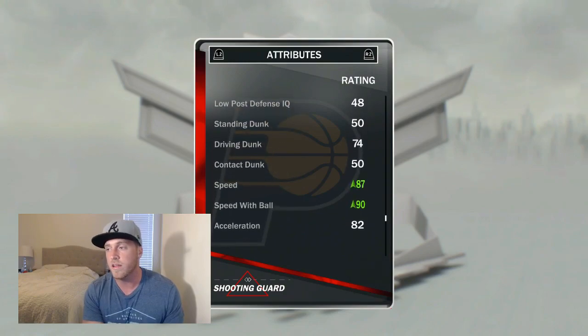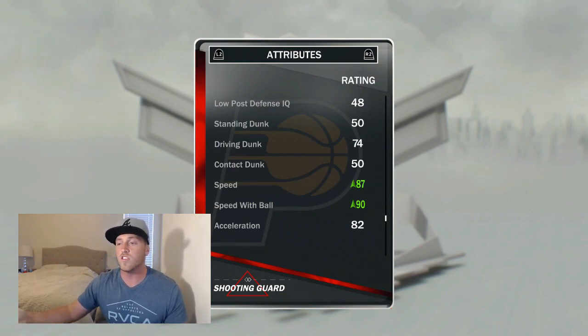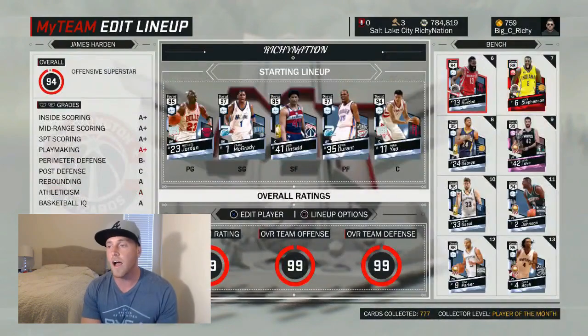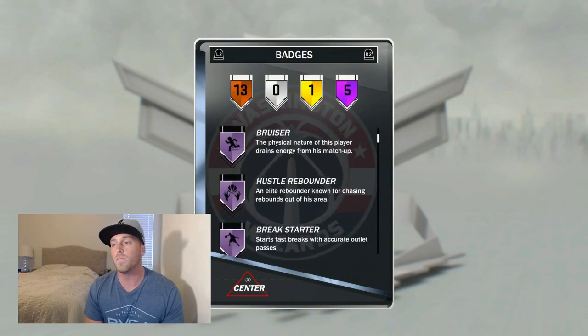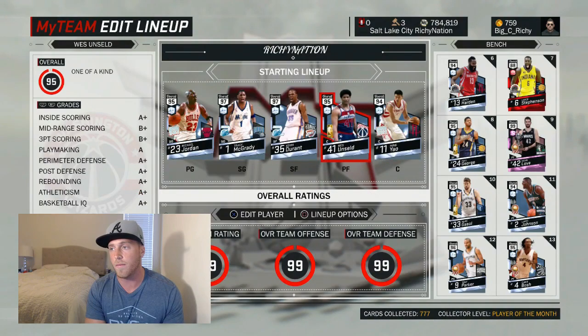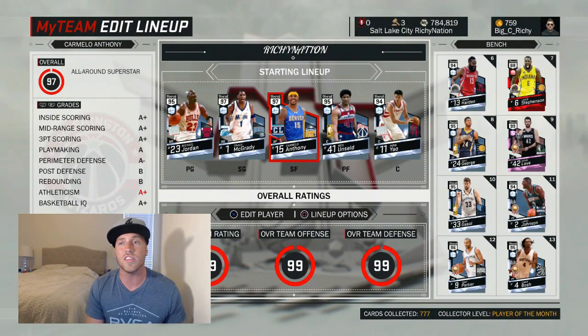Defense is pretty good. He came with the shoe already on — he's got 81 speed normally and 84 speed with the ball. Looking at everything else, pretty damn good. 75 reaction time. I forgot to show you one other thing about Wes Unseld: he does have brick wall, bruiser, hustle rebounder, break starter, put back king.